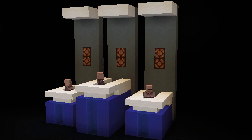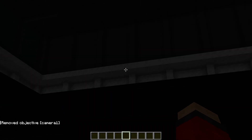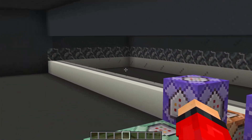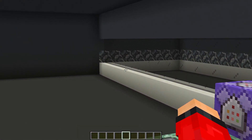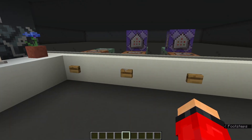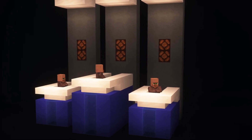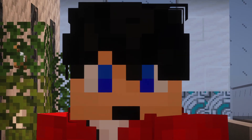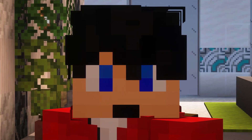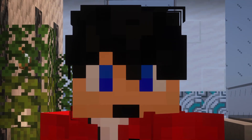Inside the purple command block for camera number one, type: 'Execute If Score [your username] [scoreboard name] Matches 0.. Run Execute At [Minecraft name] Run Tp [Minecraft name]' and add the directions and facings you found. Make sure this purple command block is set to repeat, unconditional, always active. Now if we press this button, we'll have a nice moving camera. Just use the same command structure inside your other purple command blocks, changing the scoreboard name and the directions of your teleportation. You'll have your second account pressing buttons and a really nice moving, changing camera system.